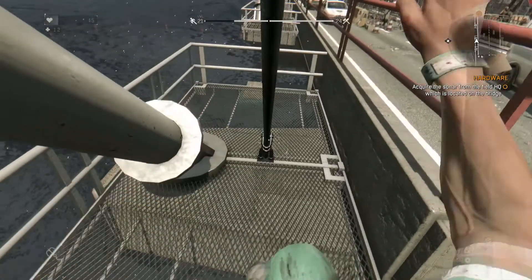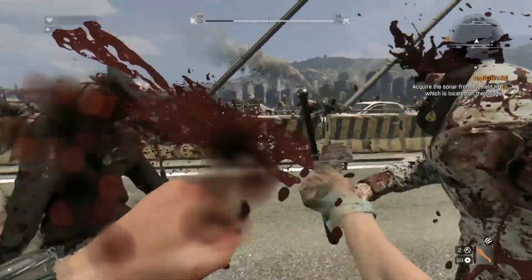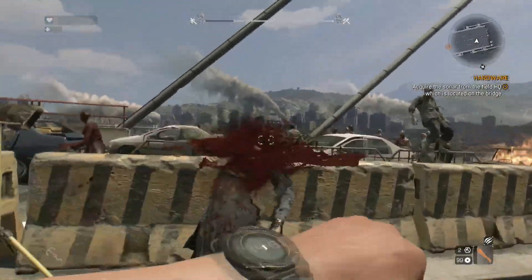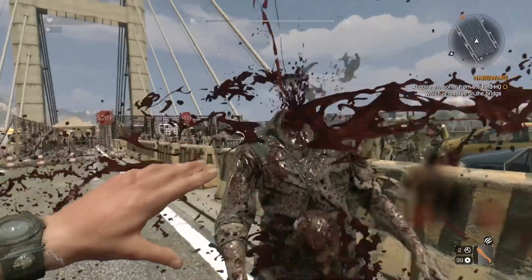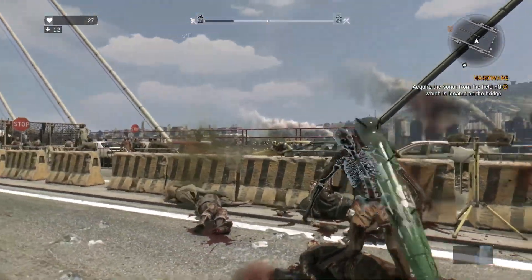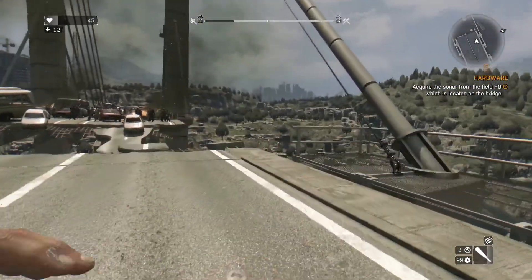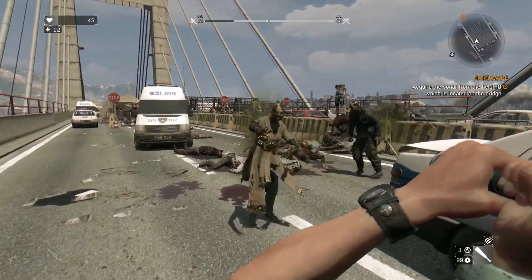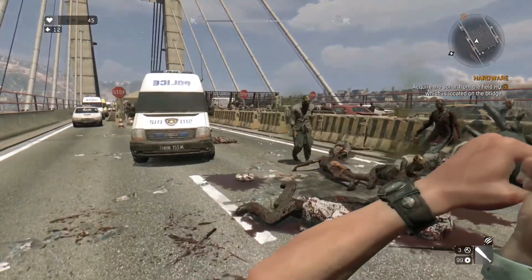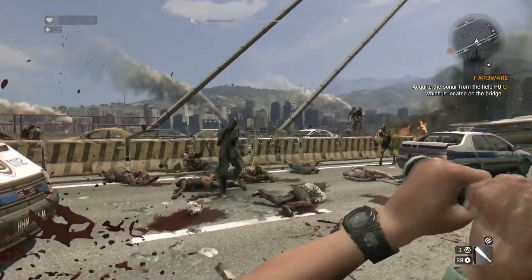All right. Now there's supposed to be a military base over here. And obviously a crap ton of zombies. And these guys are tough too — the cops. They're always pretty tough. They're just rolling over the media now. I don't have your money. I'm broke. Use the bat. Dispatch these guys. Across the bridge is not the place we want to be, and they're all over us. We want to get into these vehicles though.